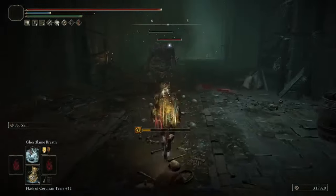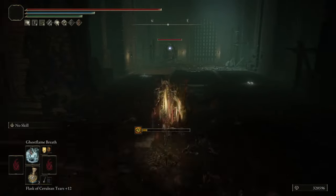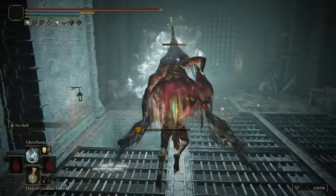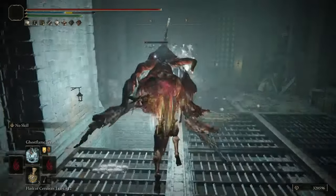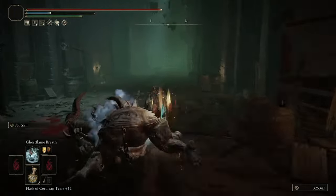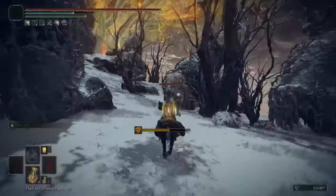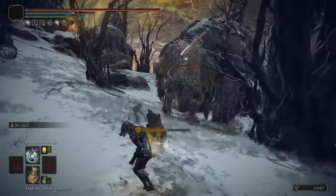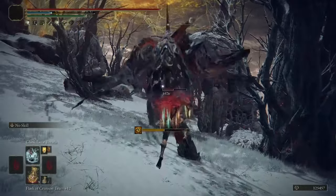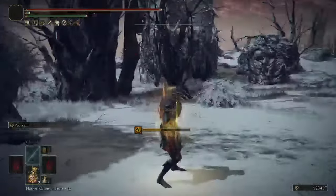Normally if using Magic Breaths, you would bring Borealis and Smarox — using Borealis at the start of the fight for Frostbite, and then Smarox afterwards to do a ton of damage. But that takes up two memory slots. Ghost Flame essentially lets you consolidate them both into one incantation, so that you can free up a memory slot. Since quite a few Dragon Communion incantations take two memory slots, freeing up a slot is actually pretty nice.